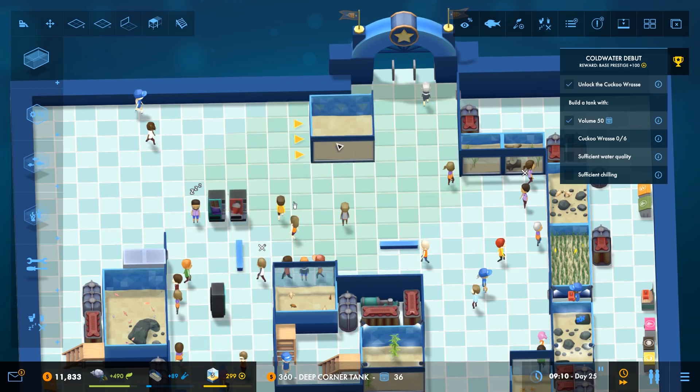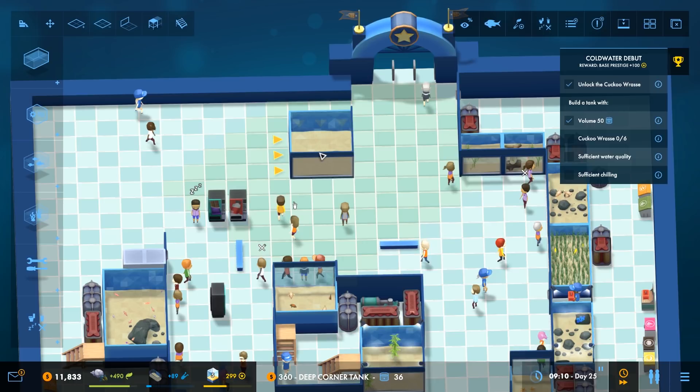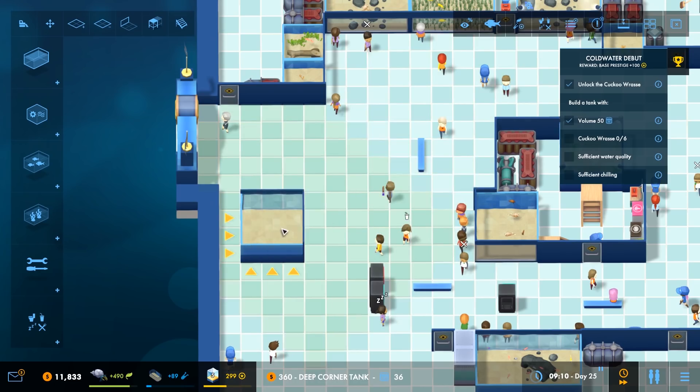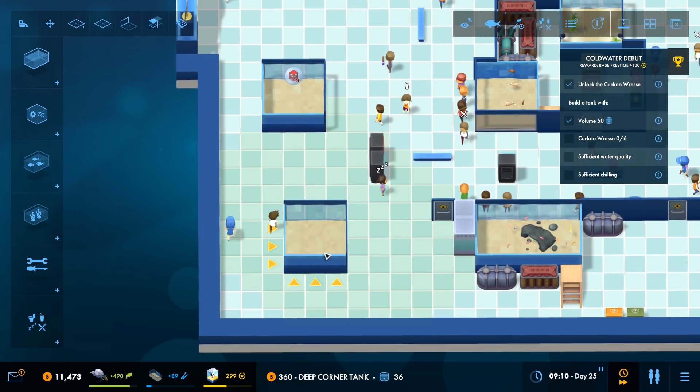Let's bang a corner tank in here. Yeah, right there is absolutely peachy. Although it doesn't leave me an awful lot of room for my highly trained staff to get around the perimeter. I'm going to need a little bit more space here, I think. I'll worry about that in a minute. And then we'll need another one in the corner.